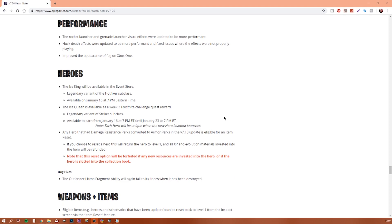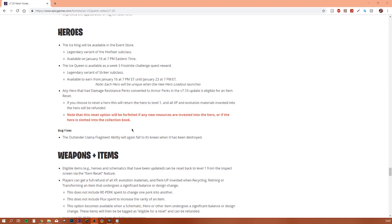For heroes: the Ice King will be available in the event store — it's a legendary variant of the Hotfixer subclass, available today. The Ice Queen is available as the Week 3 Frost Knight challenge quest reward — a legendary variant of the Striker subclass. Each hero will be unique when the new hero loadout launches.